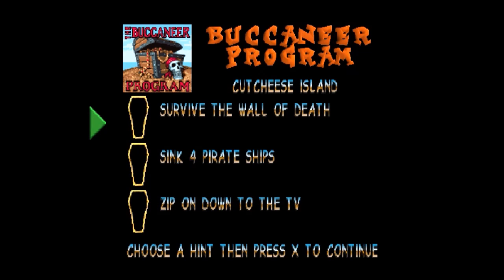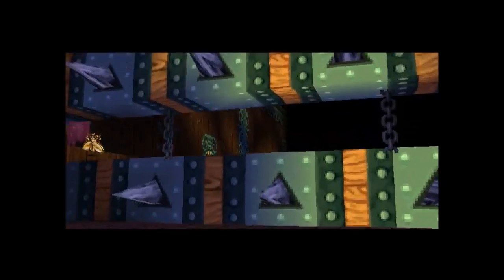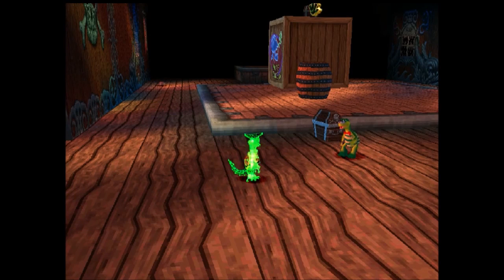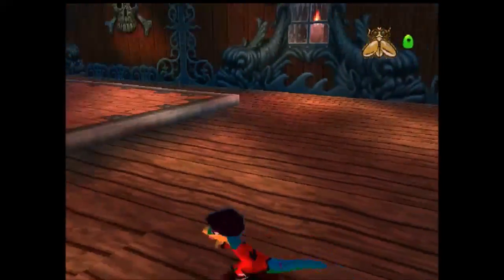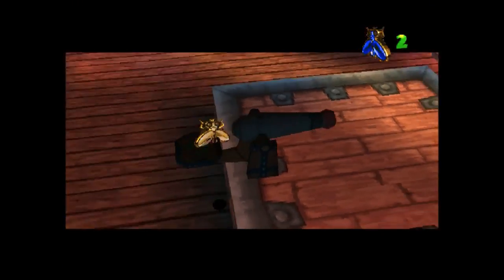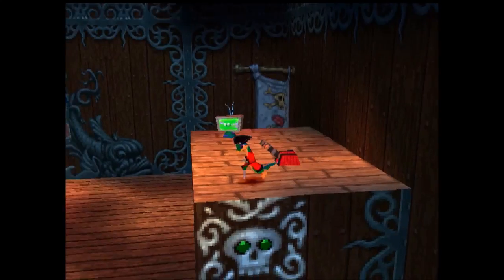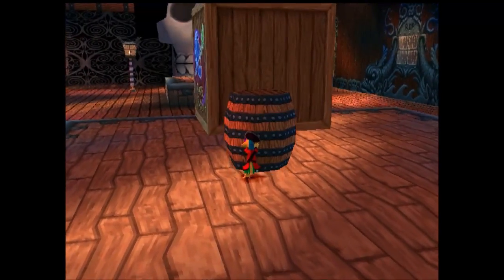So we've got Survive, Wall of Death, Sink 4 Pirate Ship, Zip down to the TV. I'm going to do the Wall of Death — I think that's the closest one. We can just see it here, there it is. Looks very deadly. I can see a paw print over there, we'll go around. I'm going to climb up here, if the camera's nice, hit that — that's going to put a cannon. That's going to allow us to hit the eyes of the pirate, or the skull, I suppose.